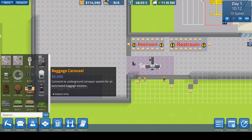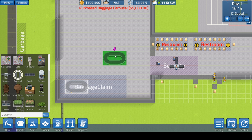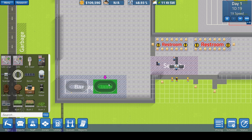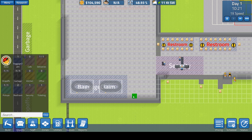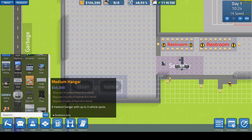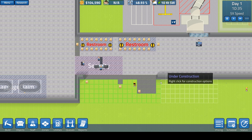Now for baggage claim, let's remove a little bit of this zone because I don't like having the two zones too close together. I'm going to need a baggage carousel without a doubt, and I'll probably need a second one because of the second gate. The carousel is $5,000 — not huge. Let's do the second one right now. We're also going to need a hangar. I'd really like the medium one, but that's $46,000, which kind of sucks. I think we have to have it though.